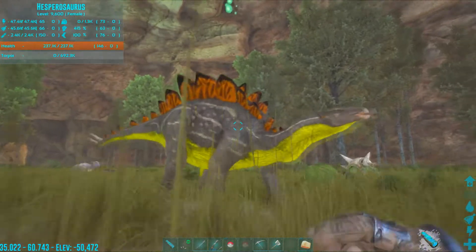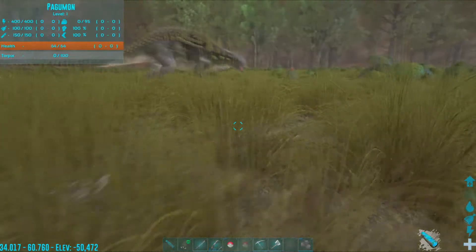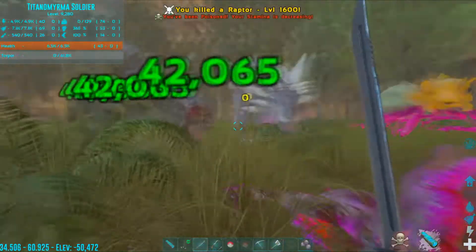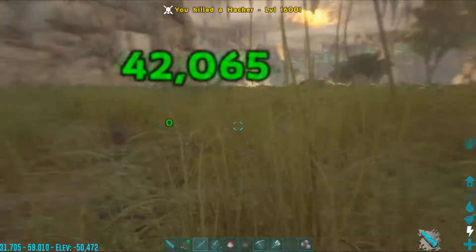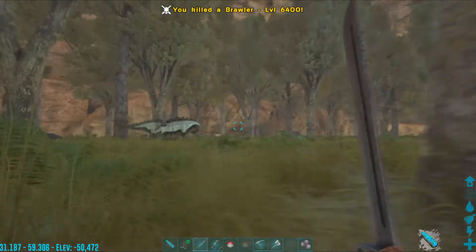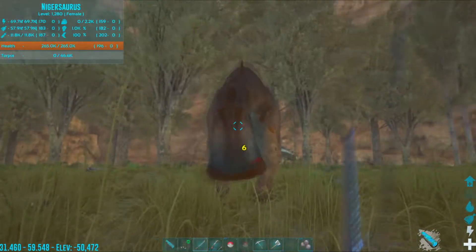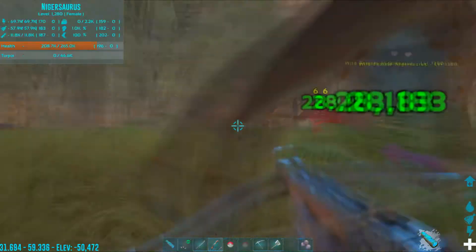We're going to start our journey by checking out this Parasaurus. That's a very tanky Raptor. My sword does enough damage in a single swipe to terminate. I can't hit it — man they have such a low torpor bar.